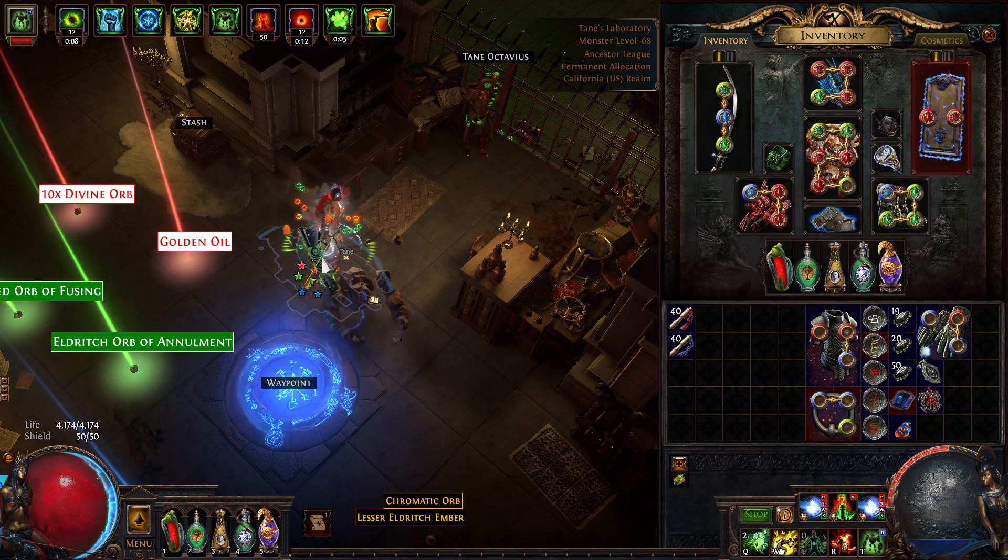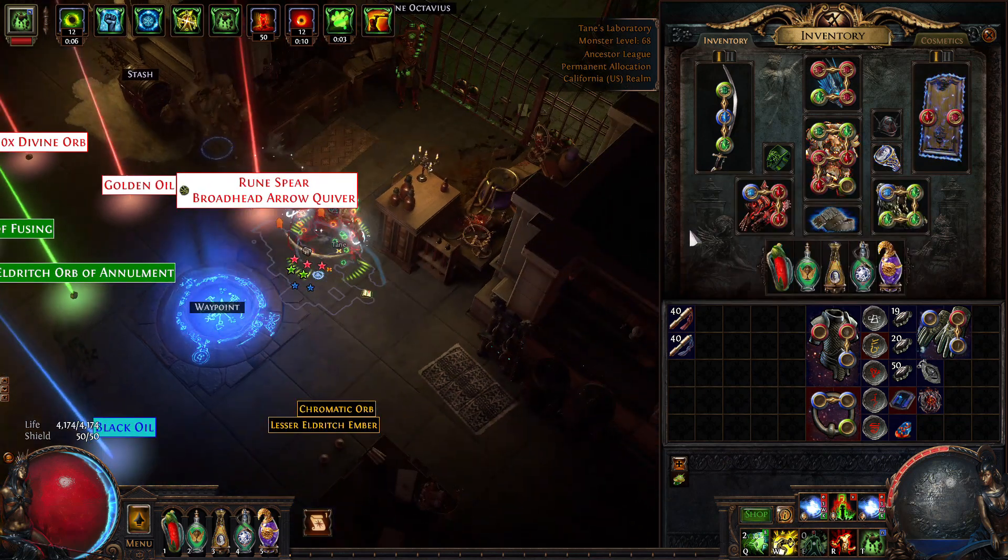Most of the time, black items can be ignored, but some players will want to pick them up. Most people want to pick up yellow tiered and above.